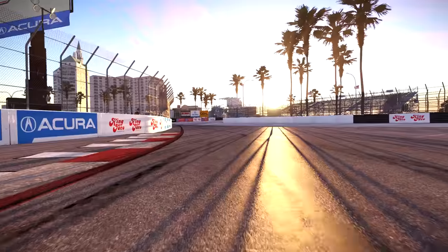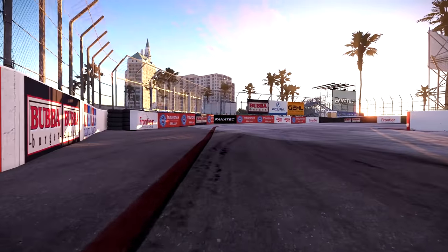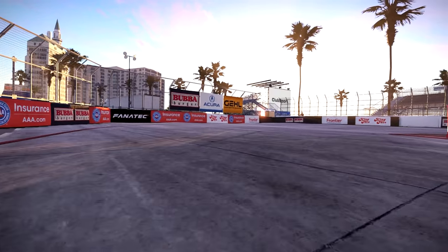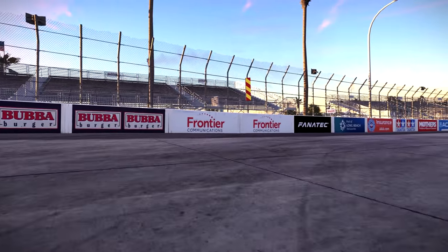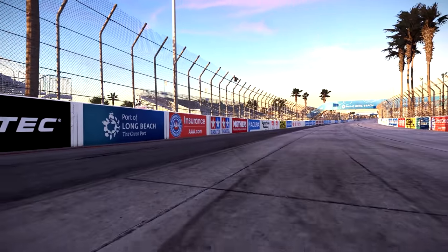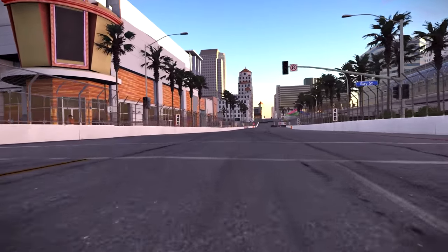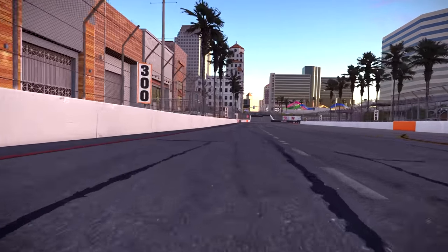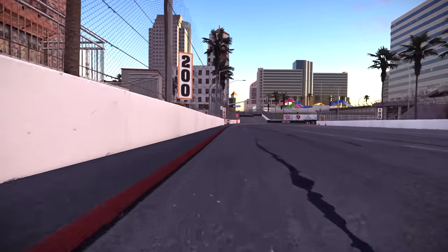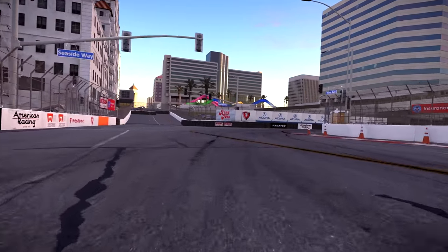When I downloaded this pack I wanted to try out Long Beach, which has been a long favorite of mine. Although this isn't a historic layout, I actually prefer the modern layout over the older ones. Adding the little fountain section only adds to the track overall, and it's so much fun to lap pretty much any car around here. It's a street track so it's pretty difficult, but I've been having a ton of fun.